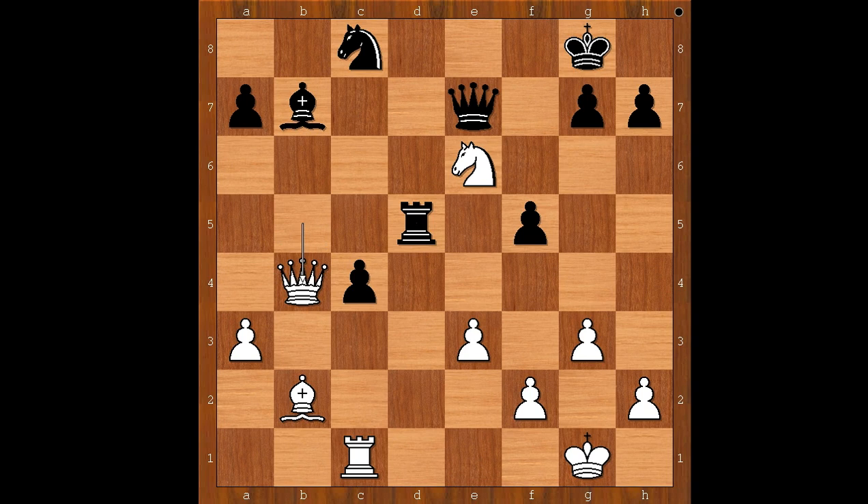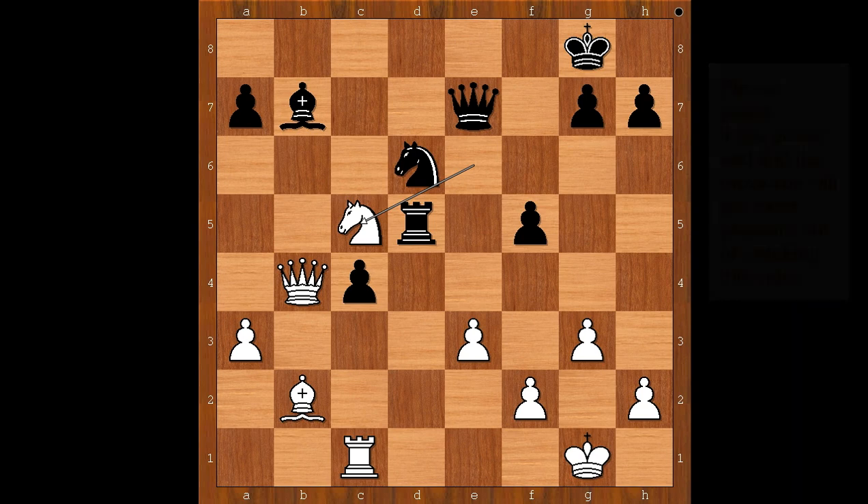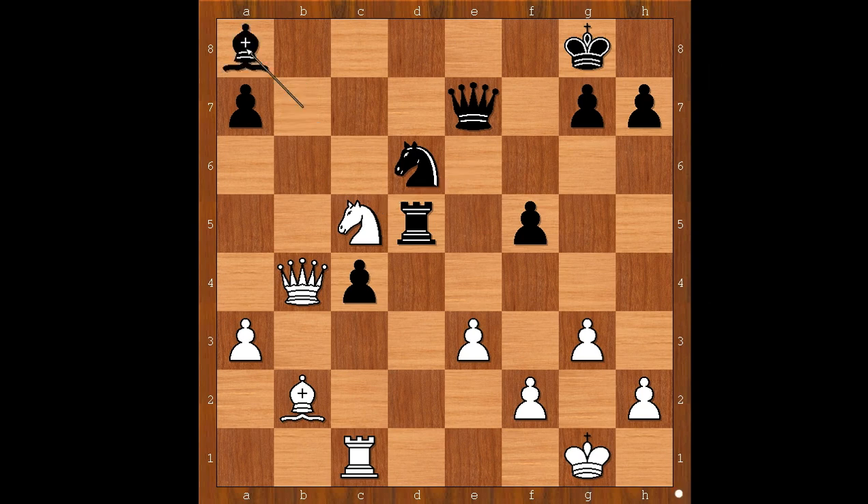Queen to b4, offering to exchange queens. If queens are exchanged, the white king is laughing. Knight to d6, knight to c5, attacking the bishop which Anand needs for the checkmating plan. If bishop to a8, queen to b8 check, to c6, bishop to d4 — and it is unclear who is winning. Anand played the best move: the exchange sacrifice, rook takes on c5. Queen takes rook.